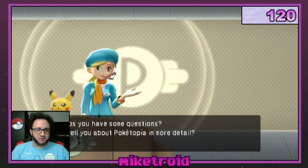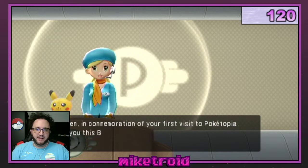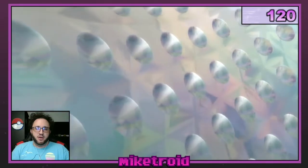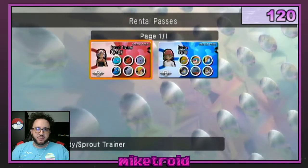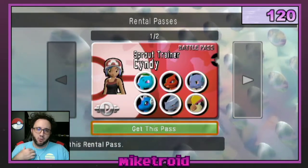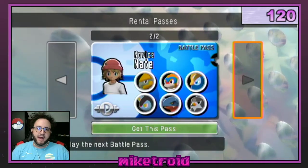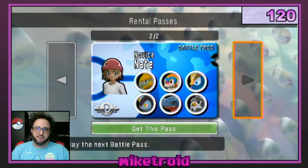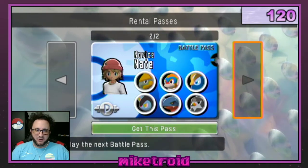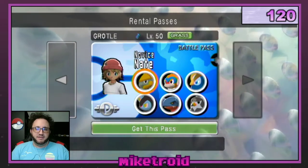Go ahead and select 'don't listen' — that'll make it a little bit faster. Then she immediately presents you with your starter passes, so you have a choice of two. One is Kanto inspired — as you can see it has Ivysaur, Charmeleon, Wartortle, Dragonair, Rhyhorn, and Pidgeot. And the other one is Sinnoh inspired — it has Grotle, Monferno, Prinplup, Luxio, Gabite, and Staraptor. So those are the targets that we can hunt in this game — really, really cool.